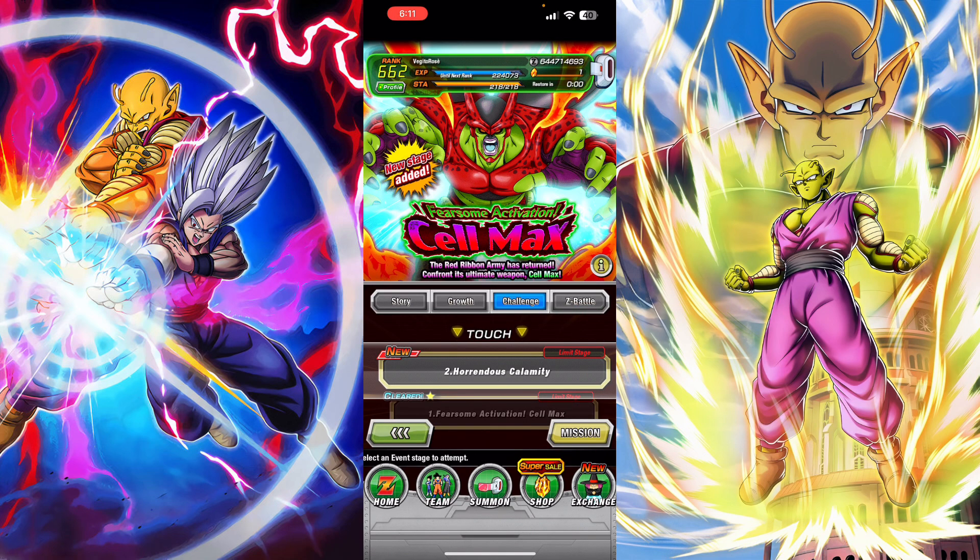We're back for another Dragon Ball Z Dokkan Battle video. Today we're taking on the new stage of the Cell Max event. When the first stage came out, this event was really hard, especially on global since we didn't have Vegeta and Trunks yet. People were bringing out random units like the free-to-play Yardrat Goku for damage reduction, tech androids for the ghost usher, and Pan for dodging. It was a mess - the hardest fight when it first came out. But over time it gradually got easier with all the new units and EZAs releasing.